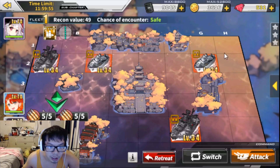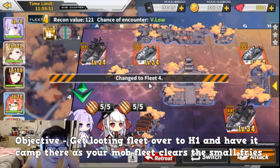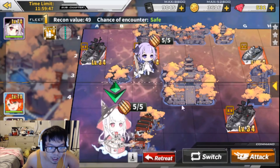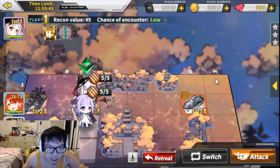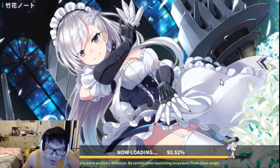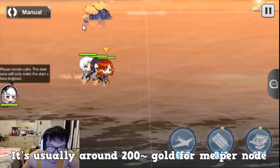Alright, so the objective is to get over to this corner. What I'm doing right now is sliding my fleets in one at a time and moving in. This strategy focuses on the node all the way in the top right — it spawns 3 times. And if you proc gold on it, there's a good chance it's going to be over 100 gold.